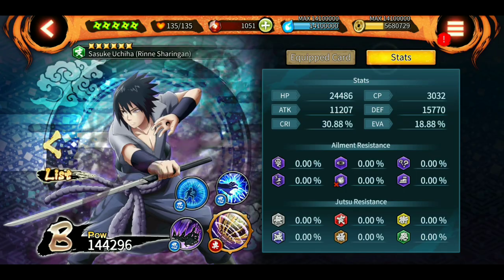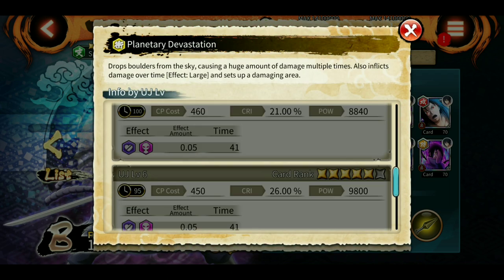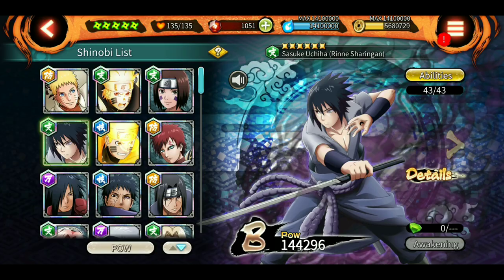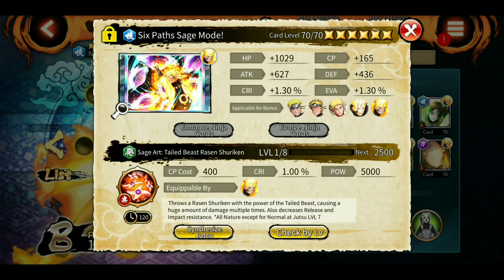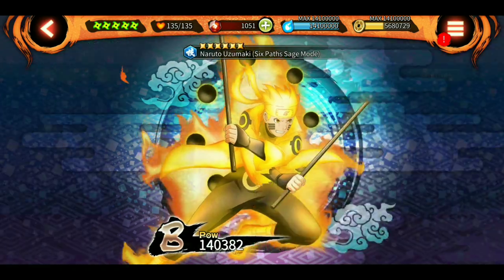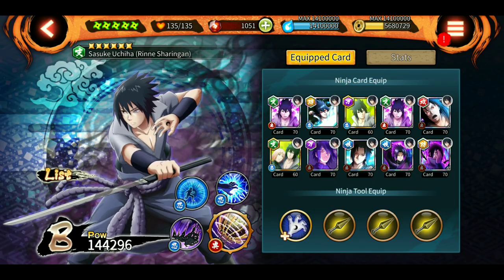The only things he lacks are CP problems and a good 60-second ultimate. At level 1, his ultimate costs 500 CP - whereas Naruto's was 400. Given he is a green character, it should be less. However, at level 8 the cooldown is lower than Naruto Six Paths, around 85 seconds, potentially down to 79 with abilities. Naruto's ultimate starts at 400 CP and decreases to 260 at level 8. That's the key difference between the two.